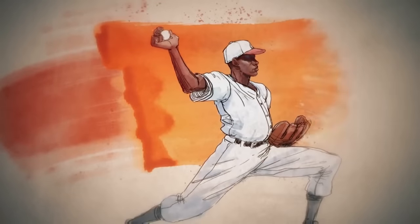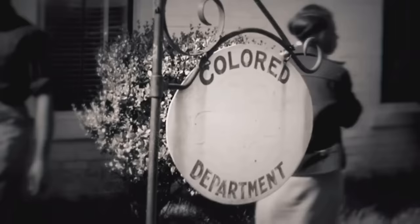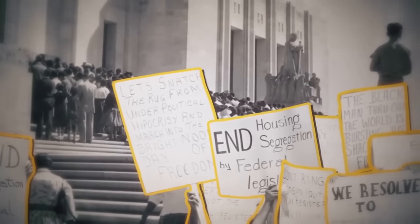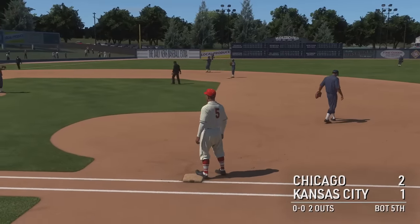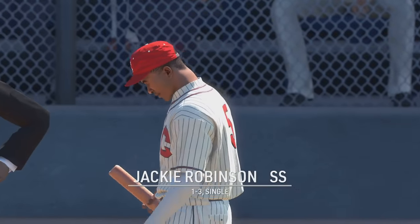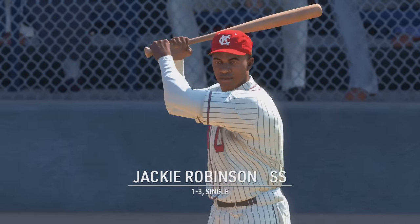The Negro Leagues storyline focuses on the triumphs of the players, but it doesn't shy away from the prejudice of the era and the reason the league exists to begin with. It formed long before the civil rights movement and filled the stands with people of all colors, even as the players faced racism and segregation. It's an important account that transcends baseball and a credit to developer Sony San Diego for its inclusion. Paired with thoughtfully recreated uniforms, equipment, and crowds from yesteryear, it all ties together into a cohesive package that's equal parts captivating history lesson and satisfying challenge.